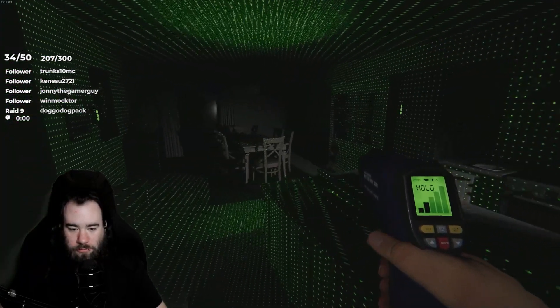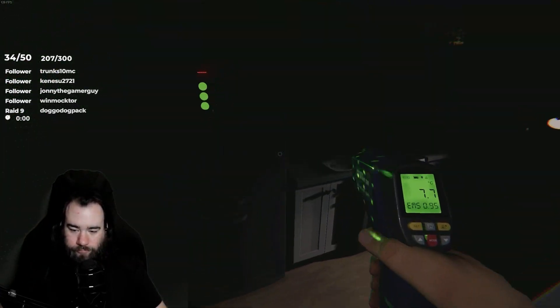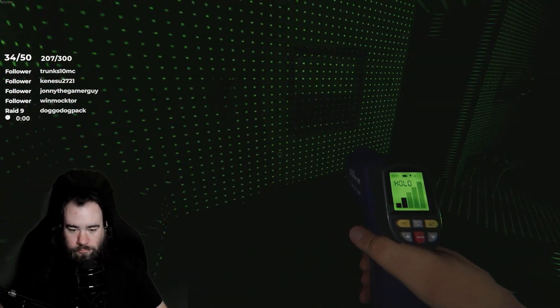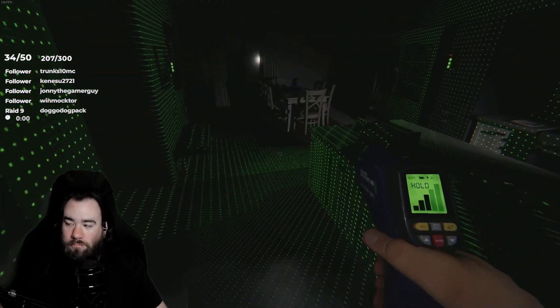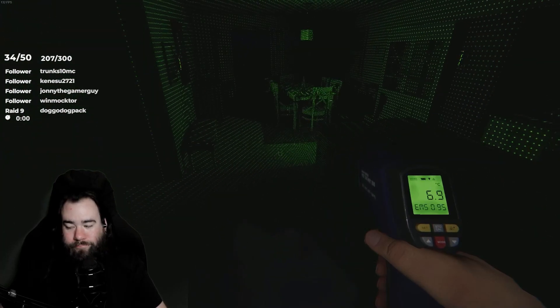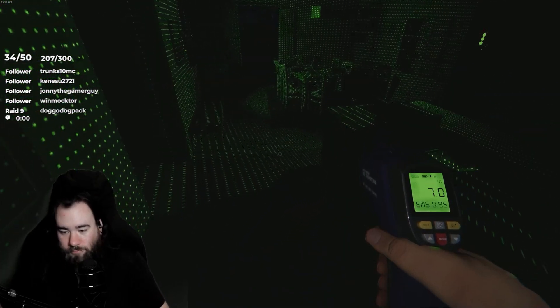Since we're on amateur, we'll get all the evidence. Once you start getting into higher difficulties, you'll only get some of the evidence, and you have to know how the ghost reacts to actually identify everything. It becomes more of an experienced skill as opposed to it just telling you what it is.